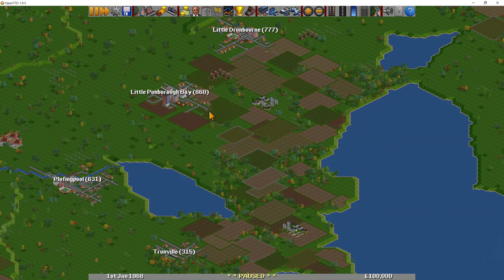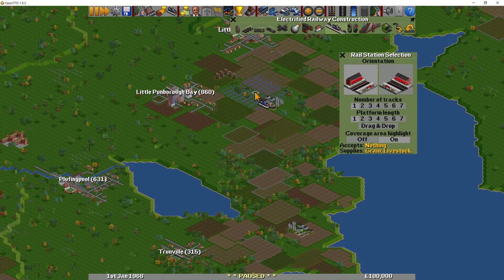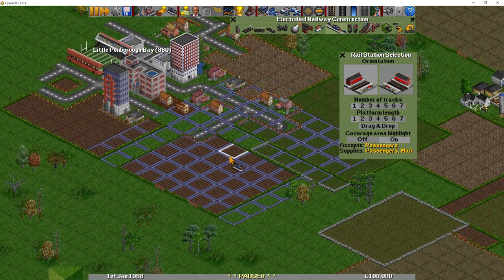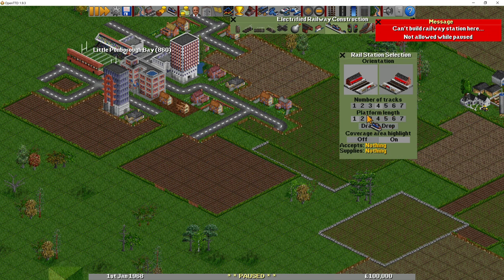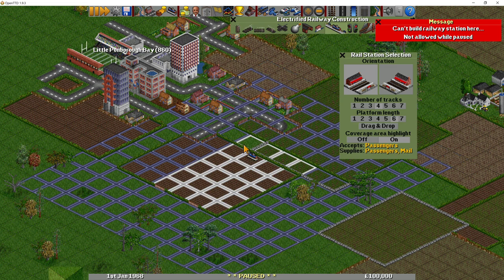First things first: catchment. When you have a station — any station, be it train, bus, airport or even a dock — you can see that there is an area highlighted around the station. There is a white square where the station will be. So if we make a four track cyclic station, you can see there's a bluish-purplish colour around that station which is the catchment area.